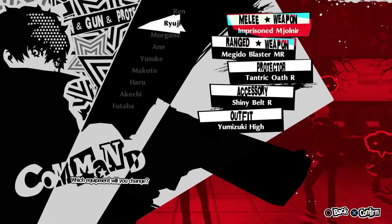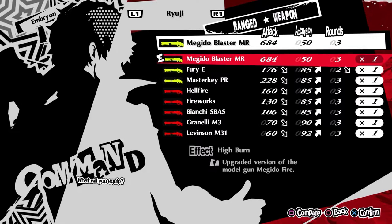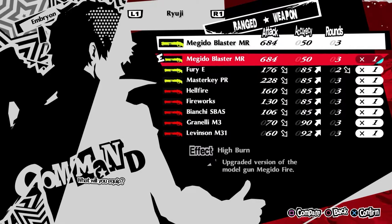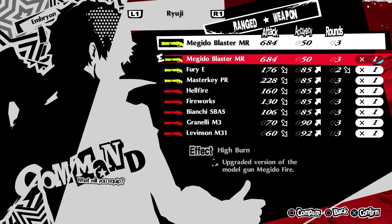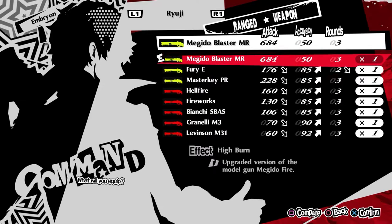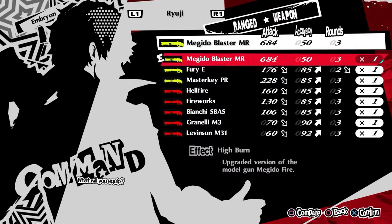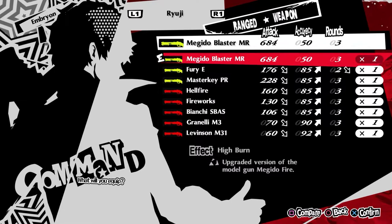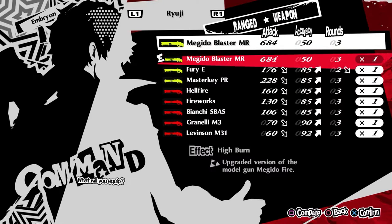Ryuji's best ranged weapon is the Megadote Blaster. You can get this by itemizing Shiva, the level 82 Judgment Persona, during an Alarm. As will be the case for all weapons from here on out, max damage should be the go-to. While the accuracy loss is quite significant, and accuracy is very valuable, generally it's never low enough that you have no chance of hitting, and you're usually going to have more than enough ammo to hit a knockdown even if you miss.